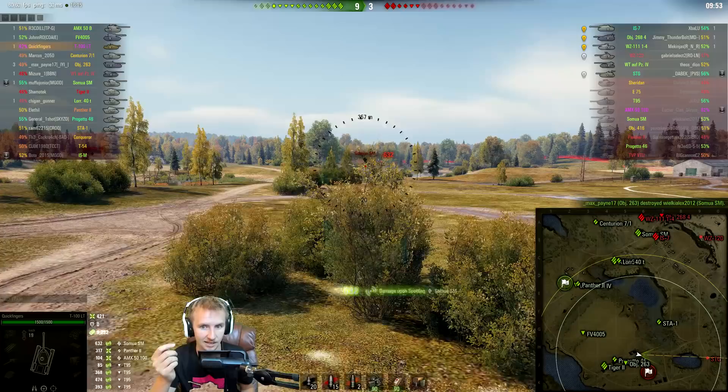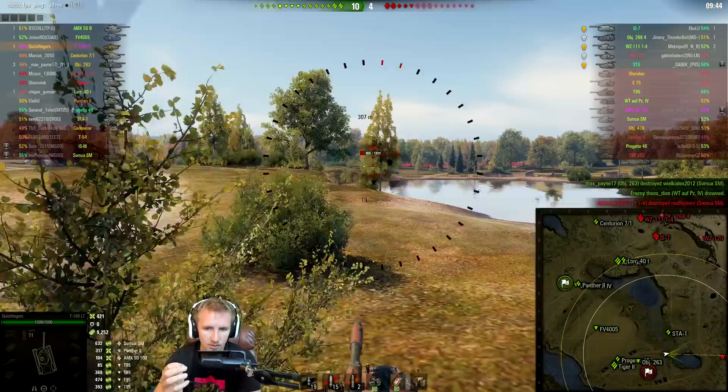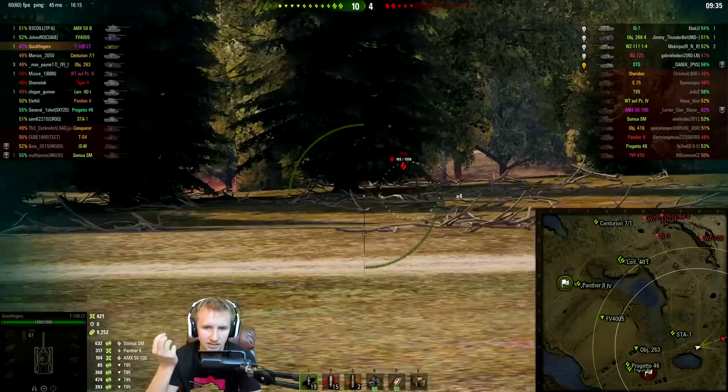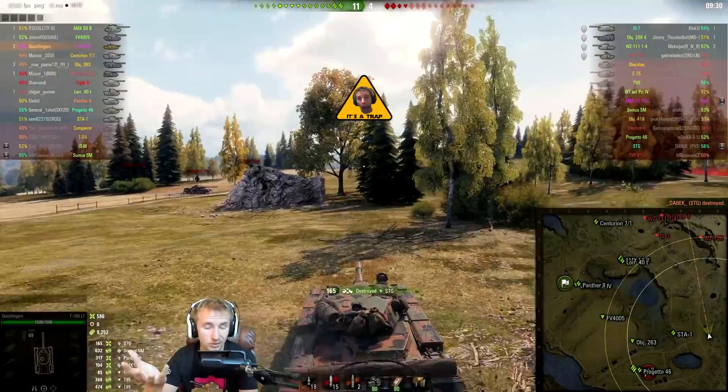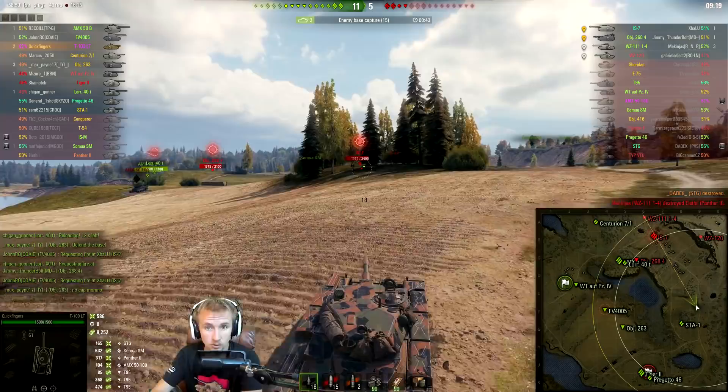I also like the skill Designated Target on a gunner. Designated Target works by keeping an enemy vehicle lit up for your team for two extra seconds after you lose line of sight, as long as you point your reticle at them. This can be a massive advantage, especially against skilled players who use the moment they go unspotted to change direction or bluff one way and go back the other.